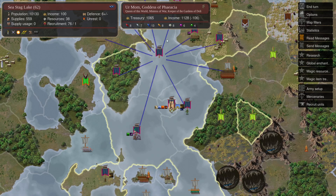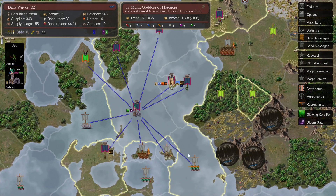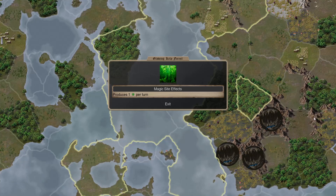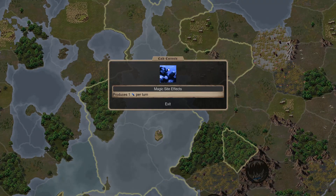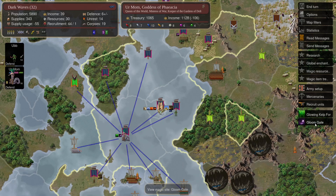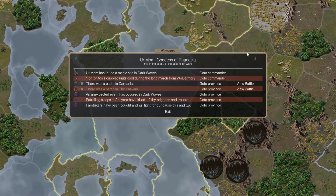Meanwhile, your mom the previous turn expanded into the Dark Waves. I didn't have dominion in any provinces ordering there last turn, so I decided to site-search with her for one turn. We found two lovely magic sites — we only needed to find the Groom Gate because we already had the Growing Kelp Forest for free. We also found Cold Currents without even site-searching when we moved in. So two magic sites for free, plus the Groom Gate which gives us two death gems.